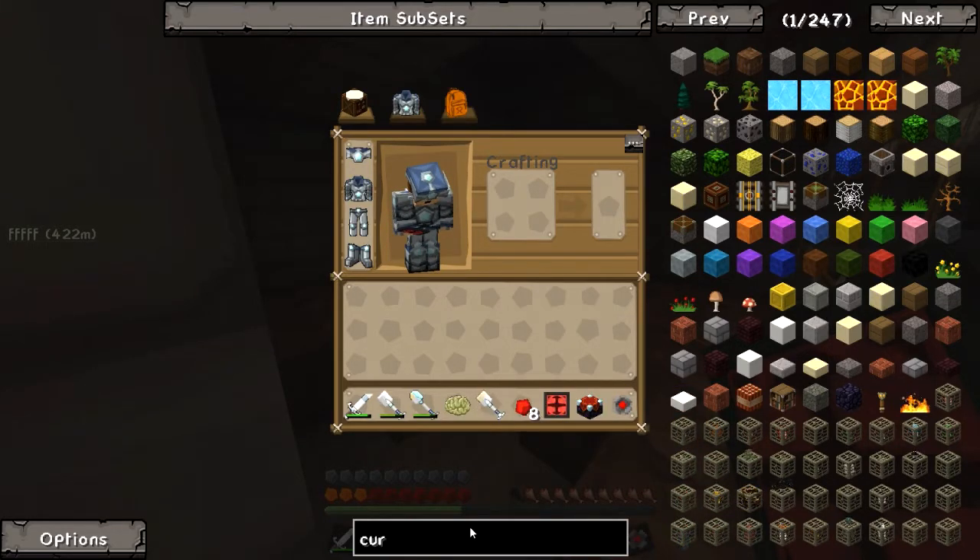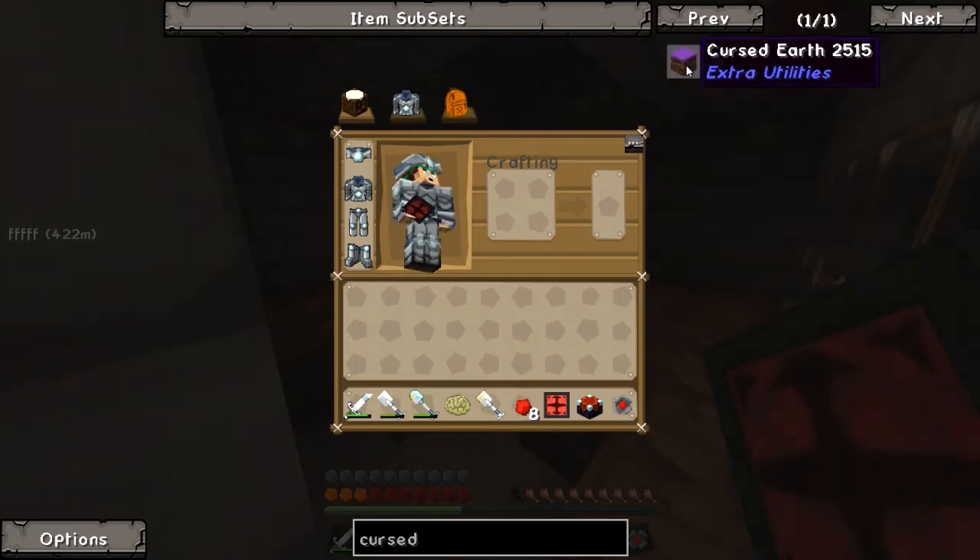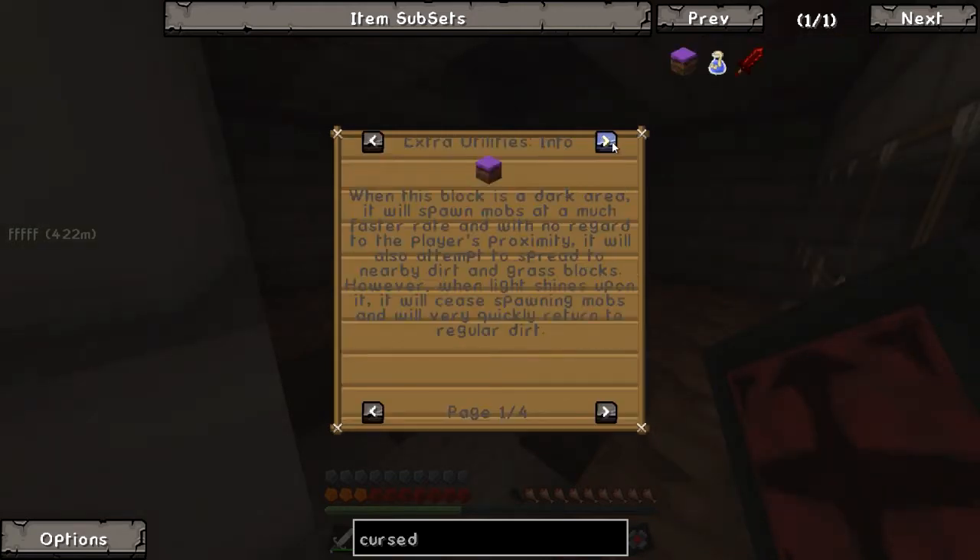So cursed earth — I'll hover over and show you. If you right-click on it, there's no crafting recipe obviously, because like I say this spawns it, which is quite cool. When this block is in a dark area, it will spawn mobs at a much faster rate and with no regard to the player's proximity. It will also attempt to spread to nearby dirt and grass blocks, which is what I've got laid down already.